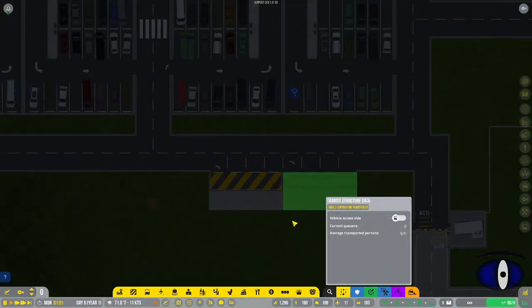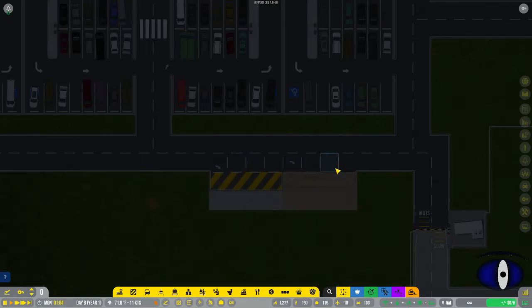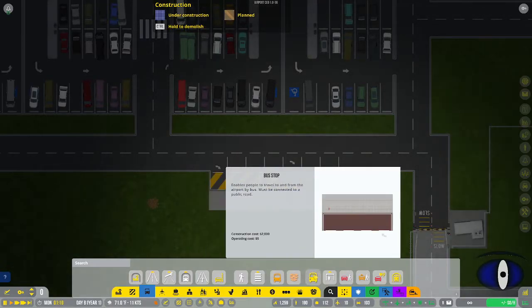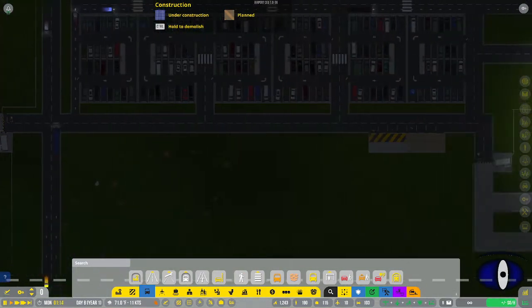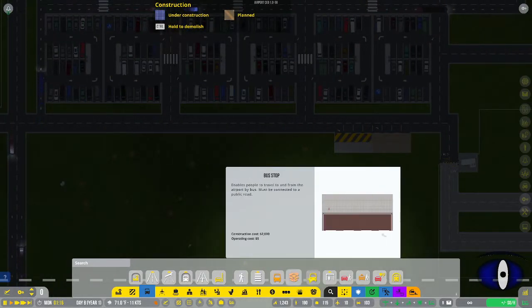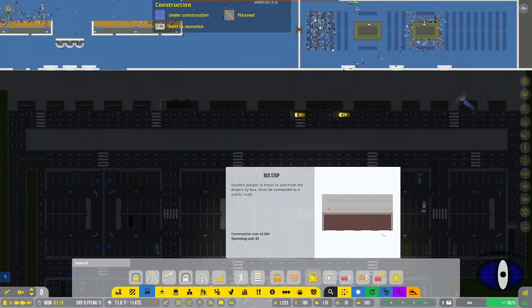Next are the contractor and delivery sites. The contractor site is the drop-off point - if you bring in contractors, they'll come in and drop off here. Any goods you need for building will come in and drop off here. You can build more than one, but you must have at least one to build anything. I'd recommend building new ones before deleting old ones so you don't lose your ability to build.